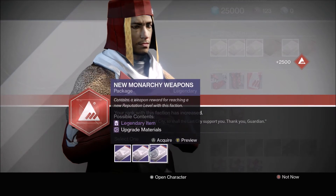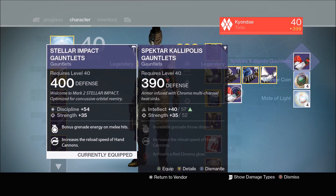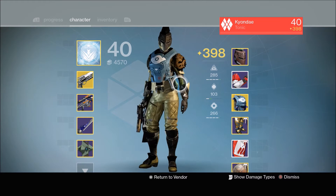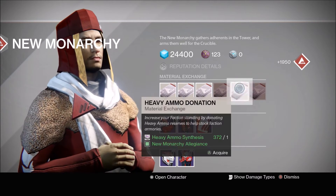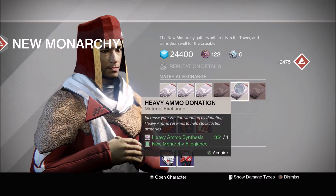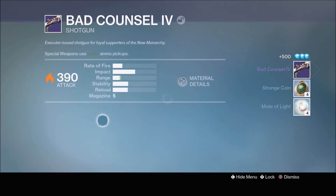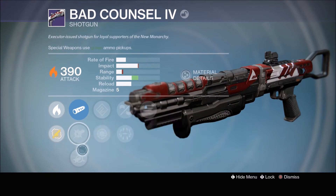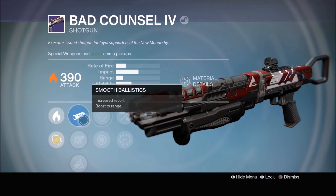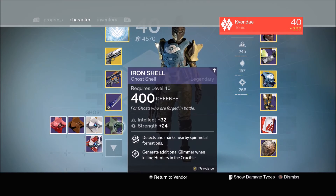I'm just going to stop counting packages because I feel like I've screwed this up badly. It has Hand Cannon Relic as well. Alright, this is not the Bastard - I've gotten this before, it looks horrible. As long as I just don't get a duplicate I think I'll be happy. We got a shotgun - never knew there was a shotgun too. It has Smallbore, Surrounded, Snapshot, and Handling. Not the best perks, but I'll do a video on it. I'm trying to get a Primary but that doesn't look like it's happening anytime soon.